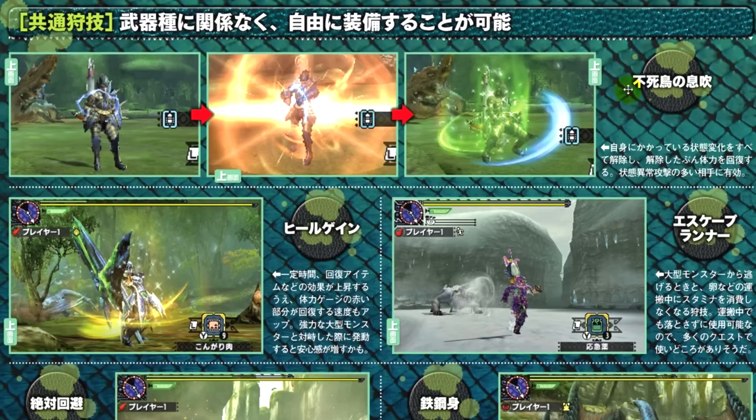The first one is called Breath of the Phoenix. This cures all current status ailments and heals some HP. It's a great Hunter Art to have against monsters that inflict many status ailments and Blights. From the pictures we can see we've got a Hunter here with the Thunder Blight.